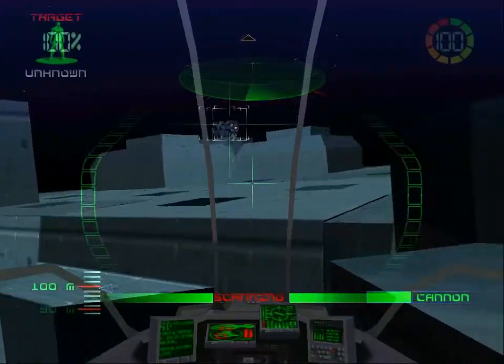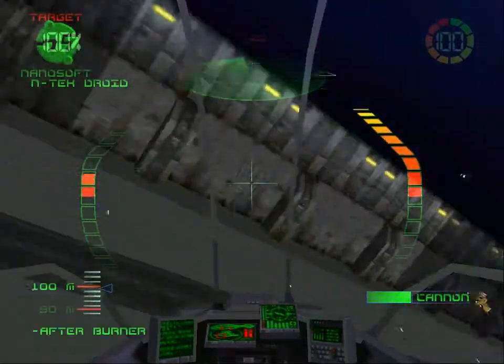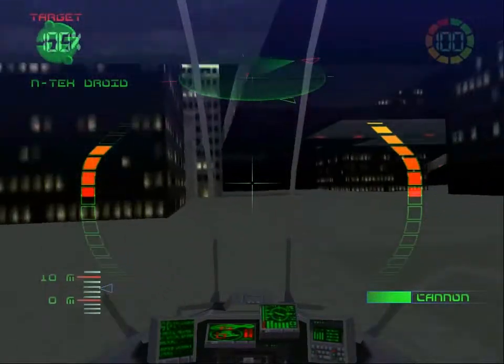They're scanning you. Get out of there! All clear. Control to Alpha Wing — sufficient data received. Return to base. Over. That's as much as we're going to get here. Over.